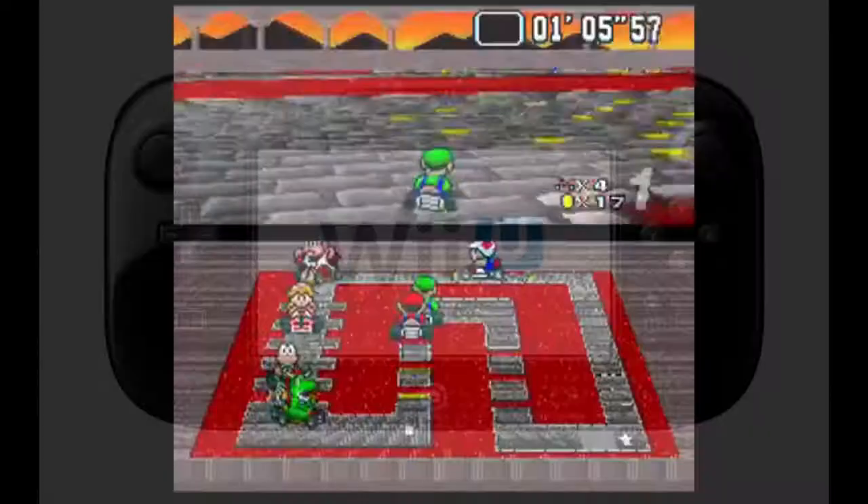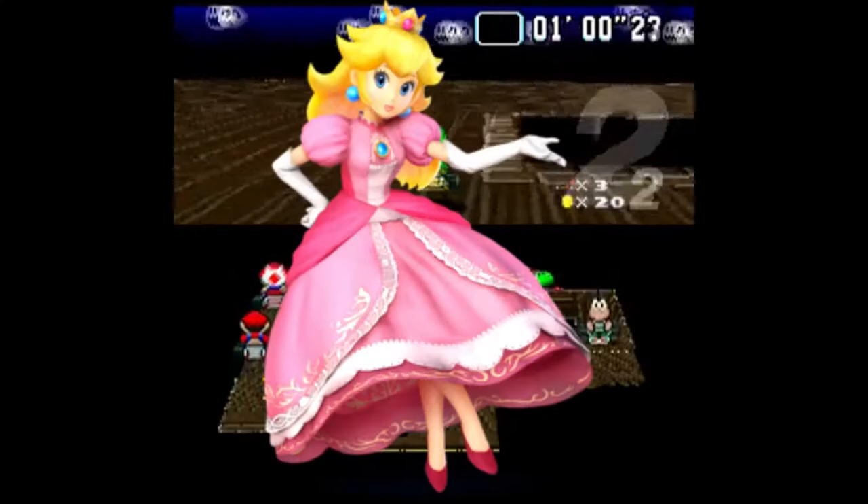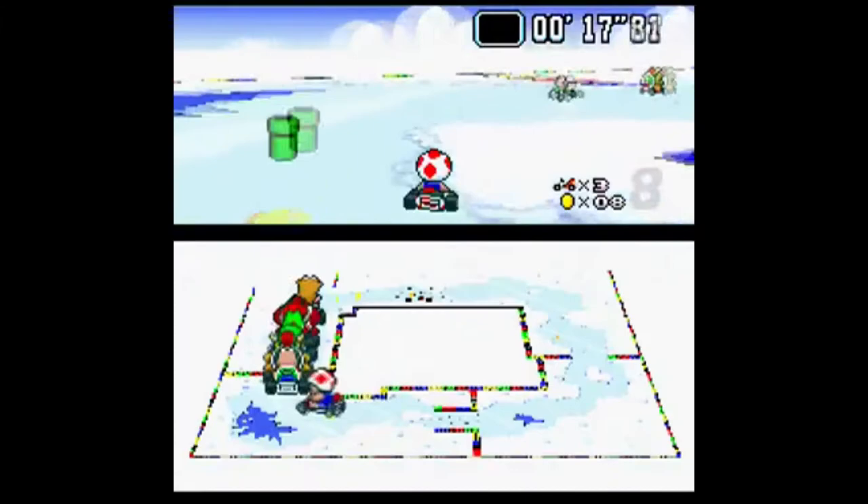I'm not going to go into the Wii and Wii U controls, but they're pretty much similar. This game has eight playable characters from the Mario series, including the brothers Mario and Luigi. We have Princess Peach and Yoshi. We have Bowser, also known as King Koopa, and Donkey Kong Jr., and of course Koopa Troopa and Toad.